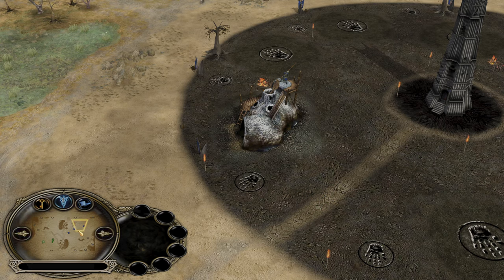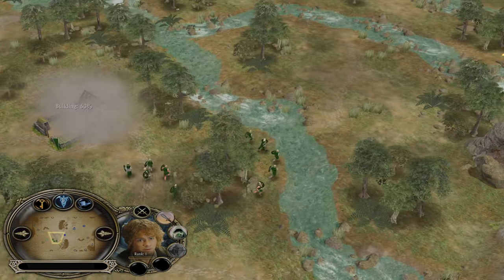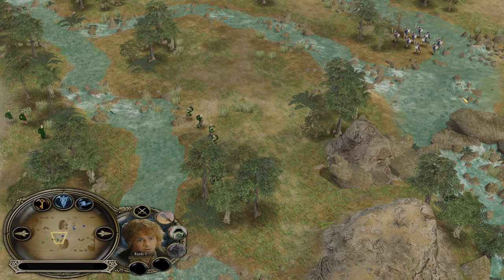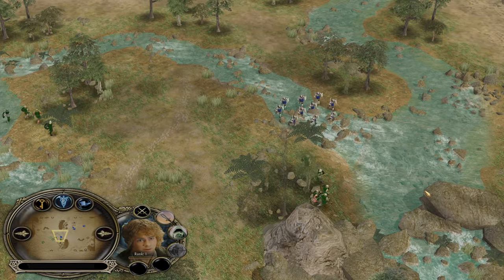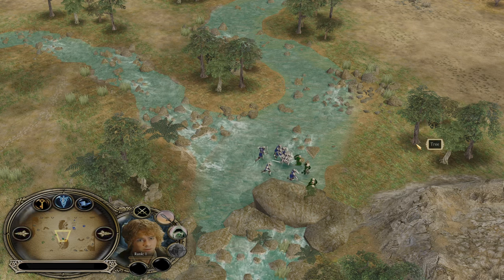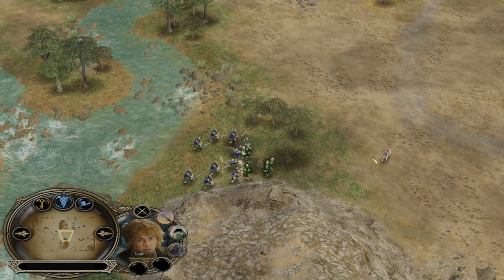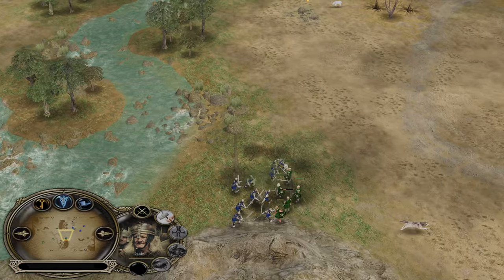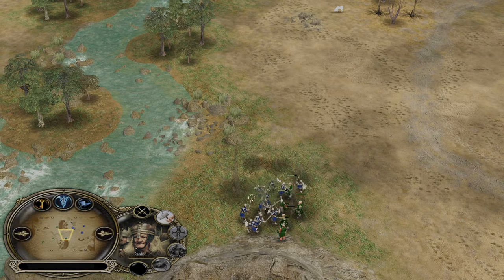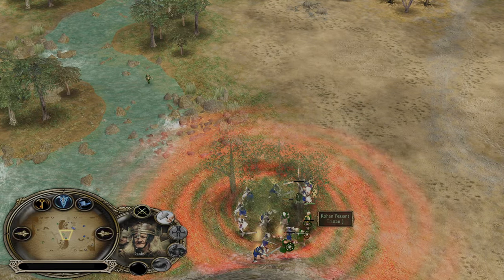Uruk with opening — no furnace — and we have a double farm opening into the hobbit Meriadoc Brandybuck. Just like in the films, we're gonna see Uruks smashing those peasants. The Uruks should be able to win this fight no problem — even without warchant. The positioning from the peasants is good though; they are making sure the Uruks are not able to surround them.